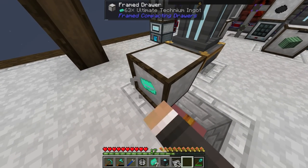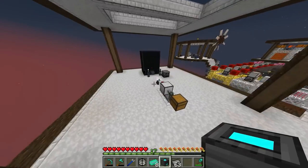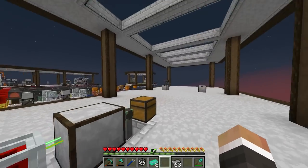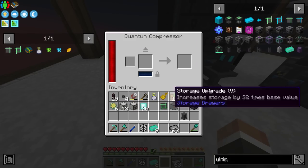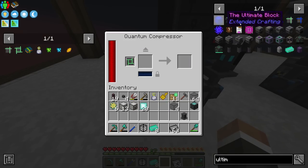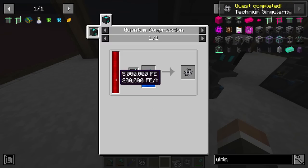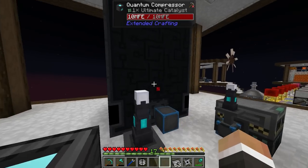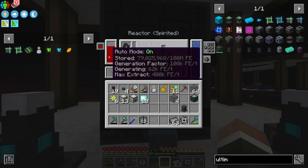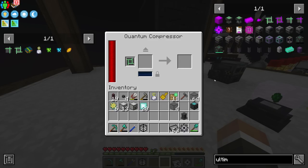With that, we should now be able to make our first technium singularity. If we take eight ultimate technium and place down the quantum compressor somewhere over here — it is going to require power. I'll put it here for now but move it once we get another flux point. Just to show how this works: we put in the ultimate catalyst, put in the required items, and boom — it makes a singularity. It does use 200,000 redstone flux per tick, but we have a backlog of 100 million redstone flux, so it should be fine.